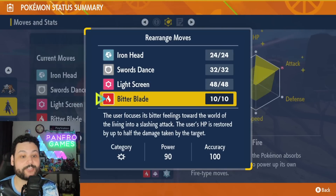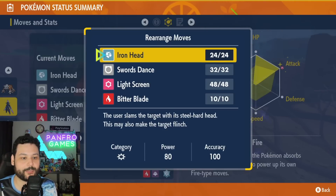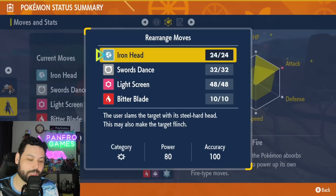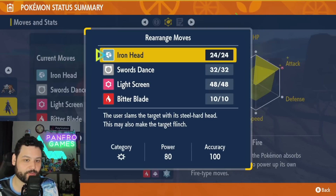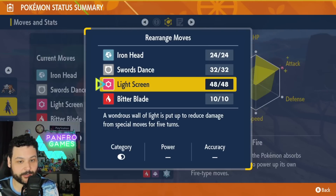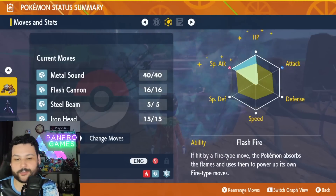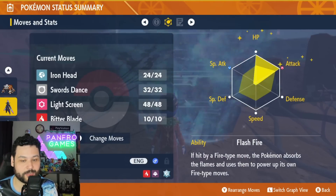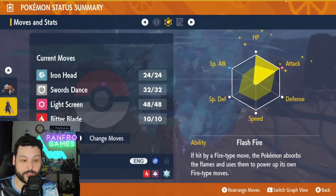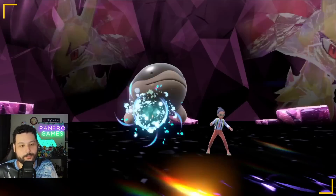You want to use Bitter Blade when you need HP recovery, since Bitter Blade can heal you to max HP, which is really good. We still like Shell Bell because Iron Head hits also give a little HP back. You can set up a Light Screen if needed — it's like a plus-two SpDef for five turns, which is nice. Both of these solos are phenomenal. Not everyone can get Heatran, so Ceruledge is a great option for those without Pokemon Home access.